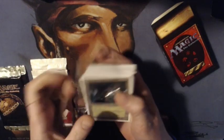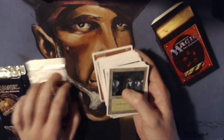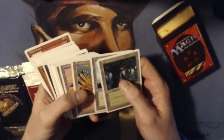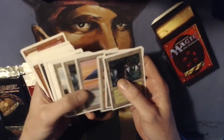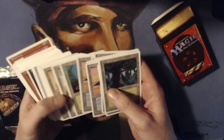He's now opening the inside wrapper. First we see those nice basic lands from 4th Edition — crispy, mint, that ink smell, fantastic. He's going through them now, and after this we'll see the three rares that we can find in this deck.